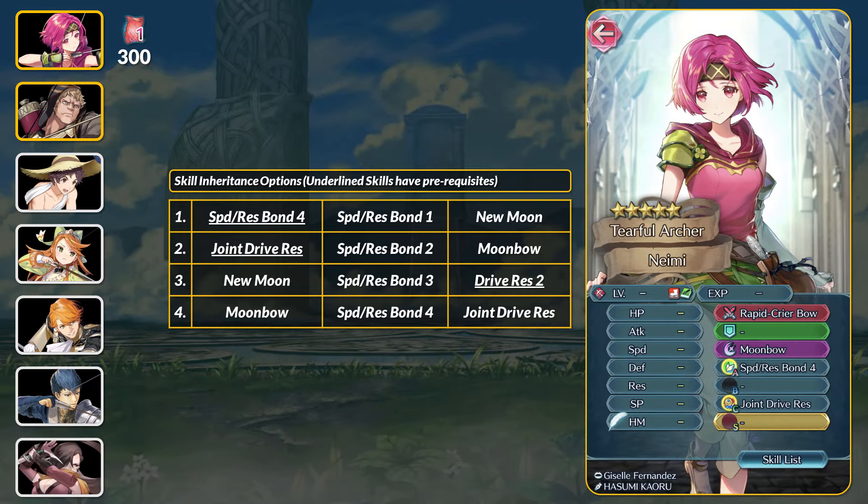First up, the 5-star manuals cost 300 Ephemera each. This month we have Naimi with 2 tier 4 skills. Speed and Res Bond 4 grants plus 7 speed and res and neutralizes the speed and res debuffs, but you gotta be right next to an ally. There is no speed and res unity, so this is the option if you want to counteract those debuffs.